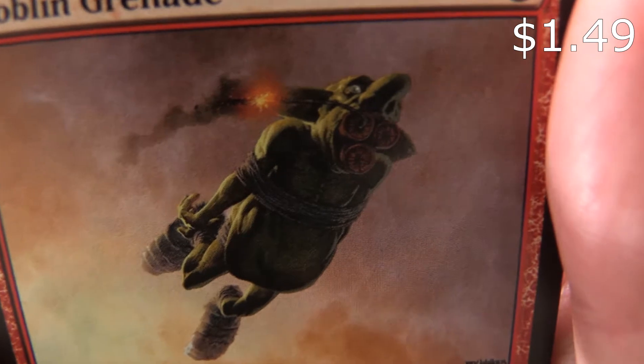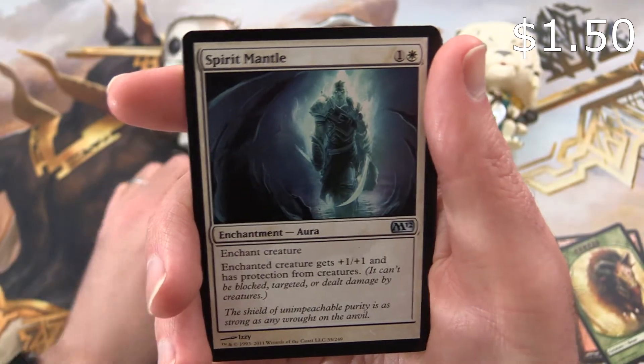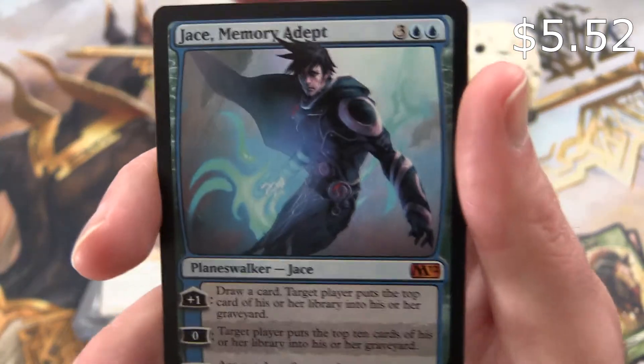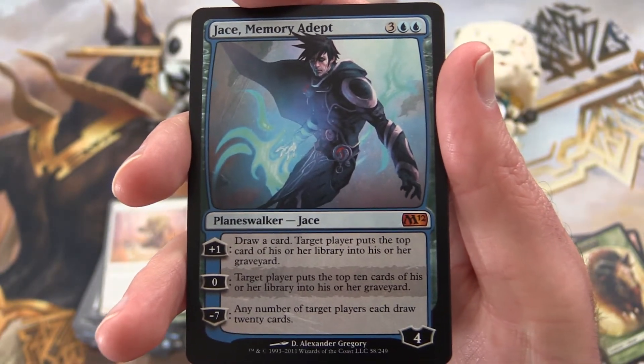Goblin Grenade, more Goblin Antics, Spirit Mantle, and — Jace Memory Adept! Mythic!